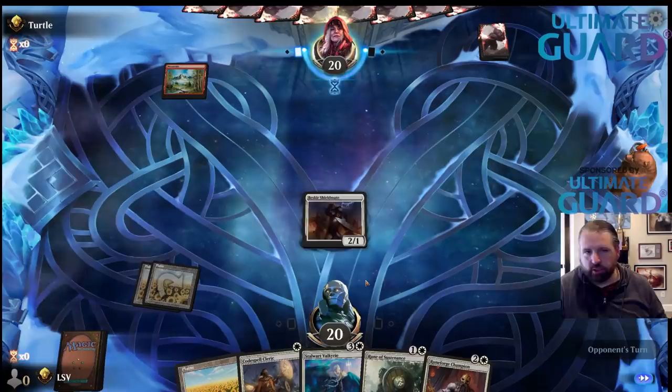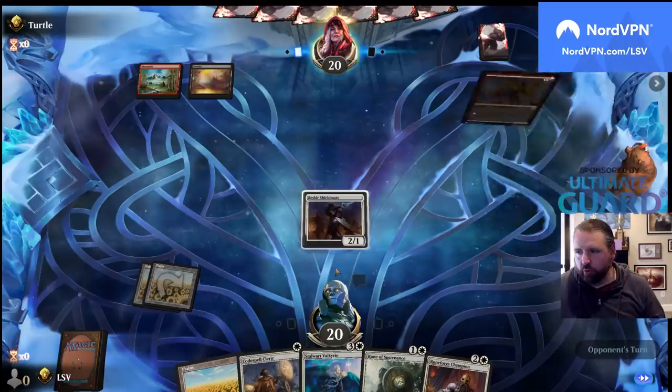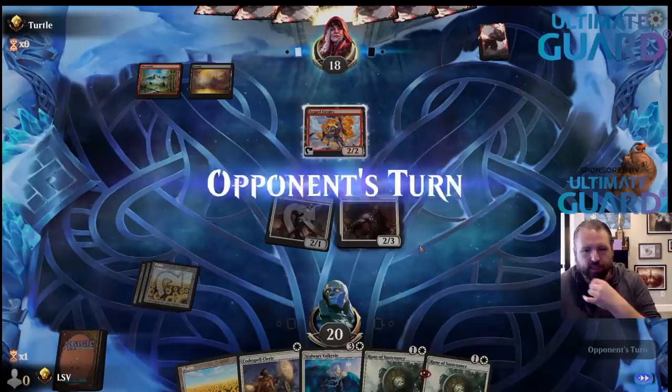They're just chilling over there. Axe Guard Cavalry — alright, let's just send. I don't think they're going to block, but no reason to give them info. Search my library for a rune, pass the turn.